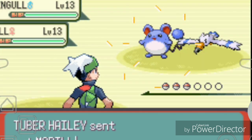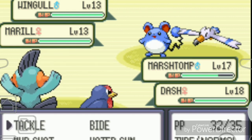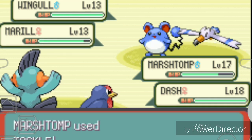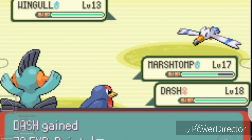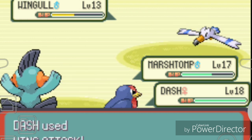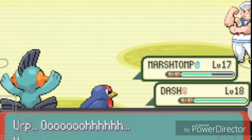In the double battle, one trainer has a Wingull and the other has a Marill. I use Tackle on one and Wing Attack from Dash on the other. We're using the same strategy - Tackle and Wing Attack - and it works very well. Great job to both Pokemon!